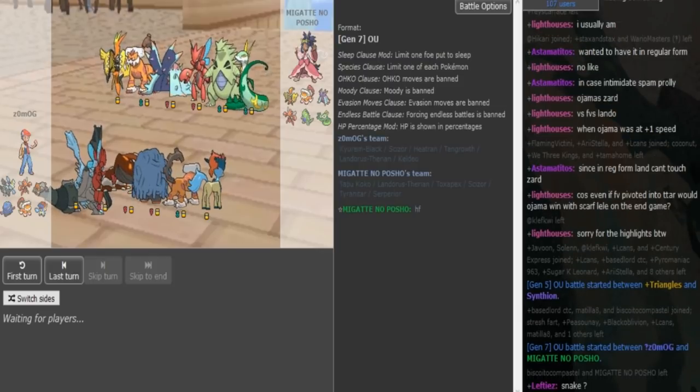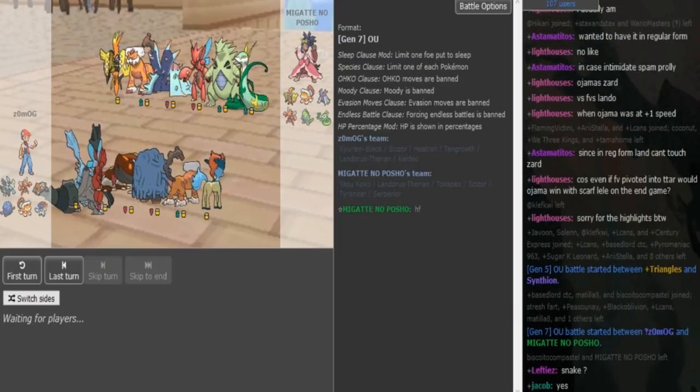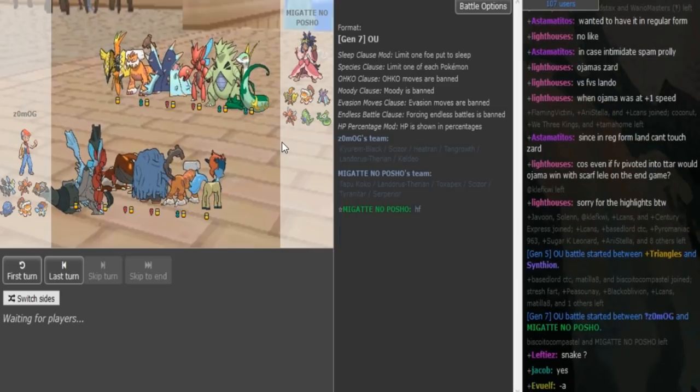What is good guys, back with another Smog and Snake Draft game for Phase 3. We have Porsche versus Zomark this time. Looking at the teams real quick.